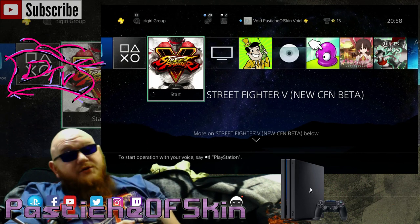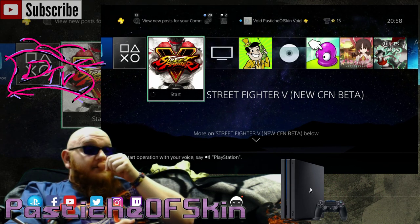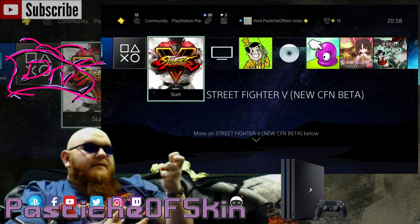We can't do it just yet because this beta — this demo — isn't available for another day. But you can get a copy of it yourself and we can all play together. We can all try out the Capcom Fighting Network beta that's available for Street Fighter V.